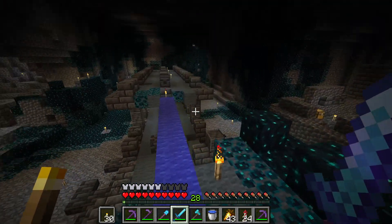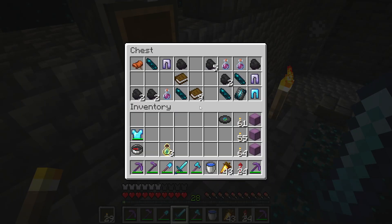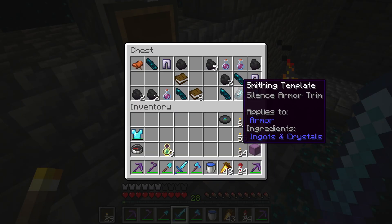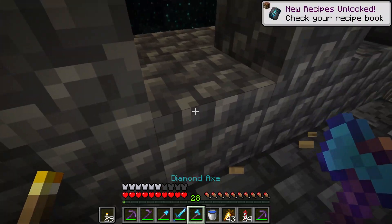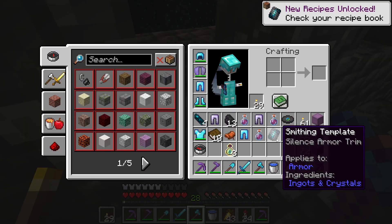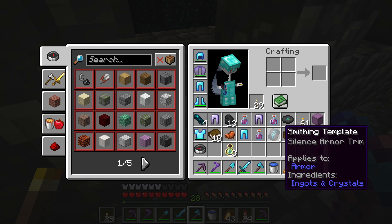If you see a mountain biome on the surface, there's a good chance a deep dark biome is located at the very bottom of the world underneath it. You can find the Silence armor trim inside treasure chests that appear in the ancient city.